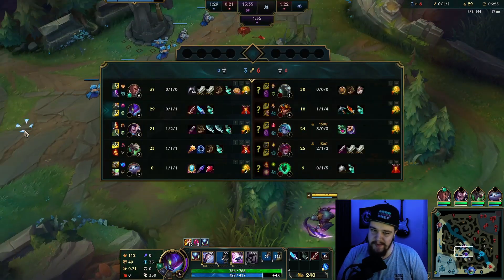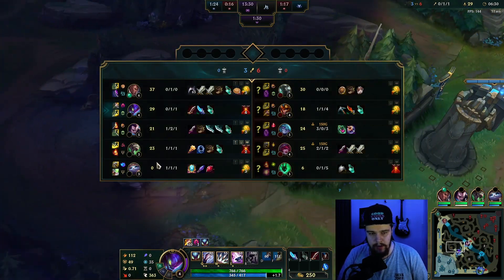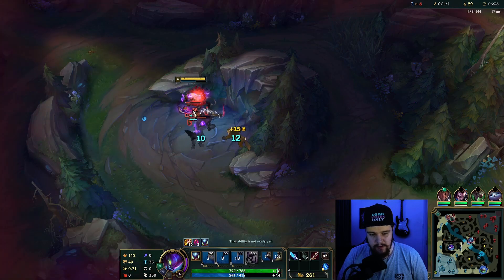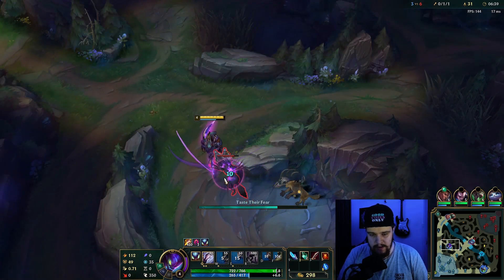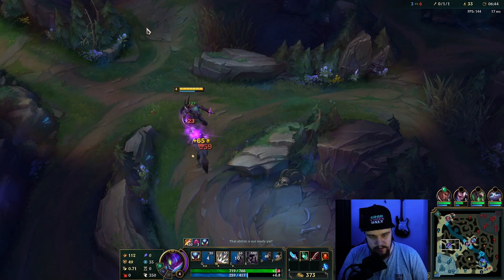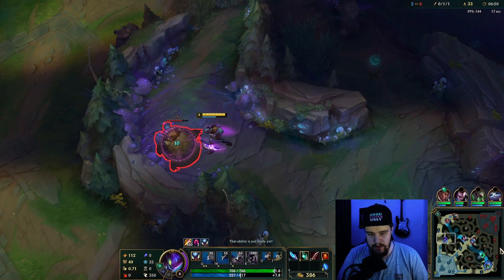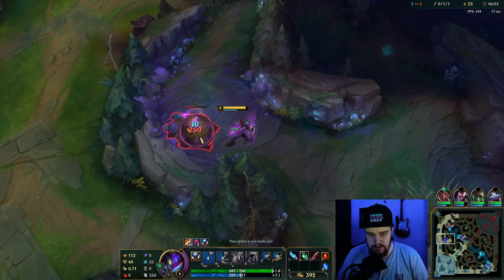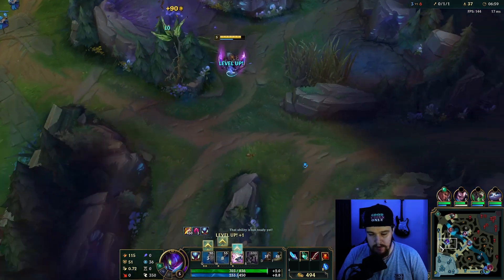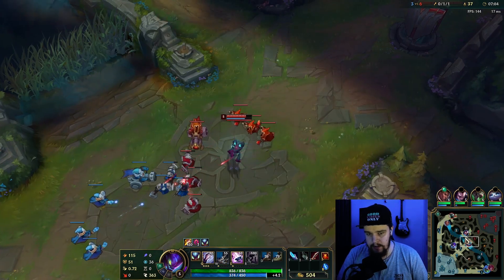This is going to be an interesting game. Vex currently has six kill participation — she's put in work. Mordekaiser and Jarvan both went to like one HP on top, then this. I can come back from this — I'm still very much up on farm on this Jarvan, so that's at least something. It's mostly the Vex, and I do want to try to kill her for the shutdown gold.